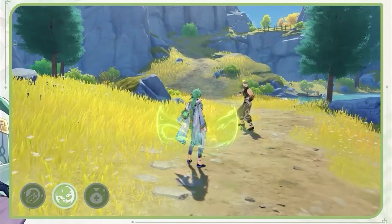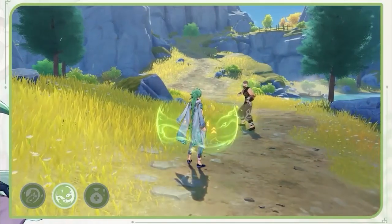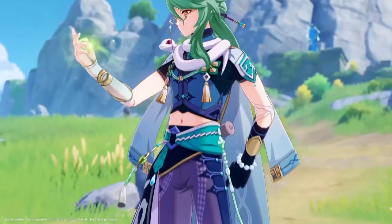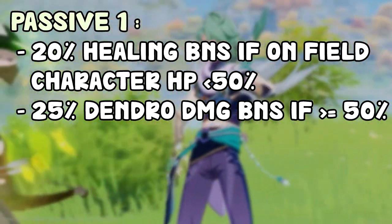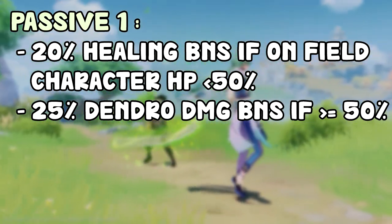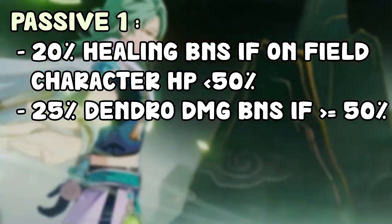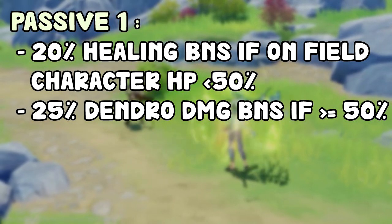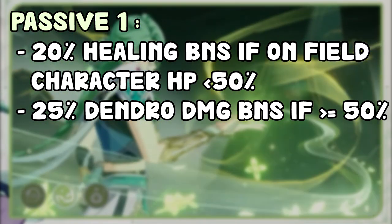Moving on to his passives. The first passive is pretty simple: it depends on the character you have on the field. If that character has less than 50% HP, Baiju gains a 20% healing bonus, boosting his elemental skill healing and shield healing. If the character on the field has equal to or more than 50% HP, Baiju gains 25% Dendro damage bonus, increasing his damage output.